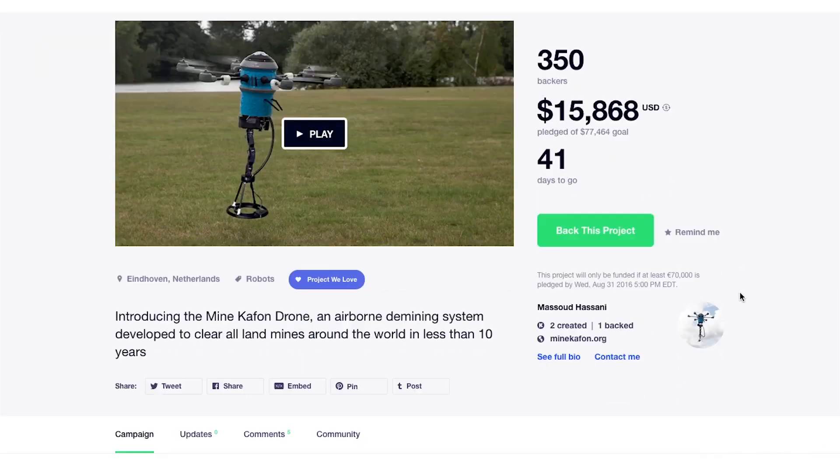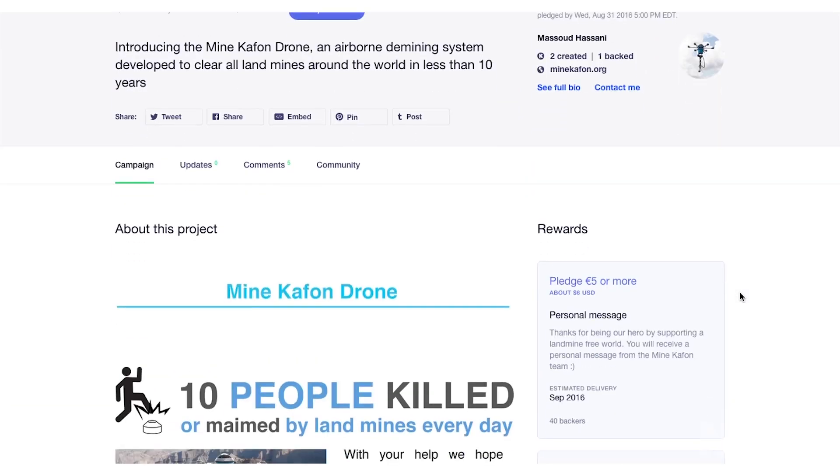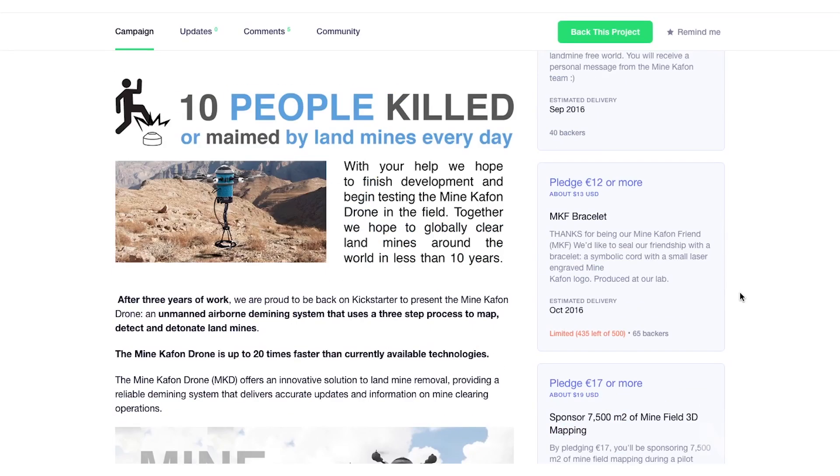Right now, the Minecafon Foundation is running a Kickstarter so they can finish development and start testing the technology in the field. The project is incredibly ambitious — Hassani has a goal to eradicate all of the mines on the planet in the space of just 10 years. According to the Kickstarter pitch, this method is 20 times faster at ferreting out and detonating mines, and at a cost 200 times cheaper than existing technologies.